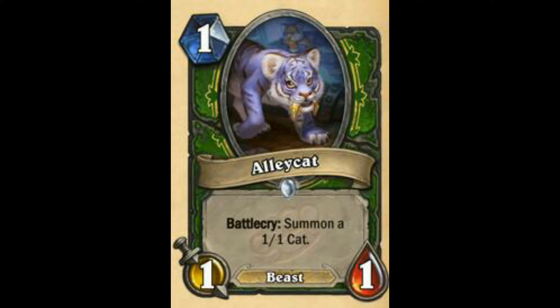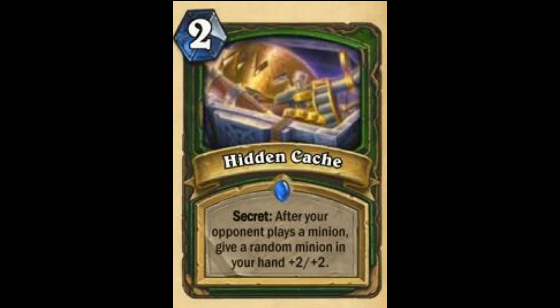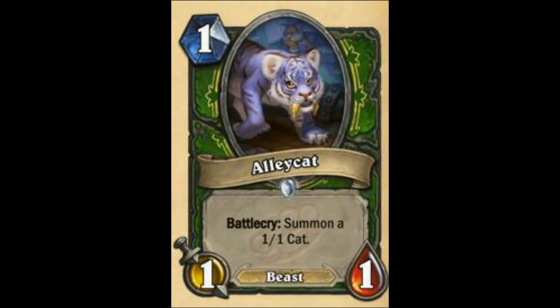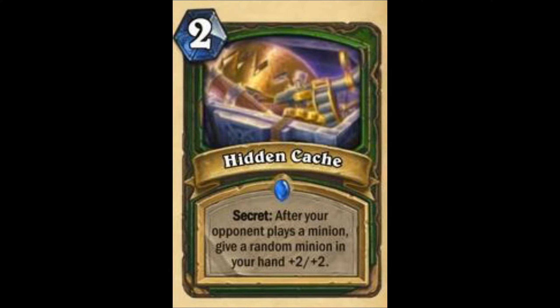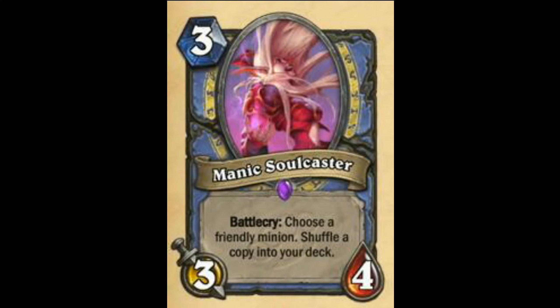Next is Infested Tauren — Battlecry: Summon a 1/1 Cat. It is a very good card, just like Firebat. This is another card Aggro Hunters may play. Unfortunately this doesn't have as many synergies with hand-buffing stuff. This card will be 86. Next is Hidden Cache — this card will be rated the same as Cat Trick. Cat Trick is about 86 or 85, so Hidden Cache is 85 — not bad. Will definitely be seen in hand-buffing Hunter.